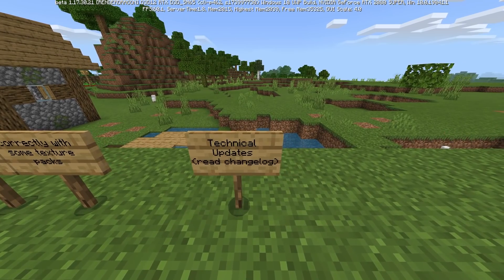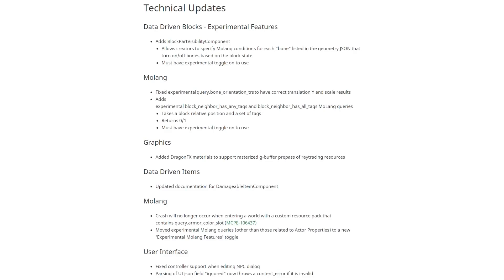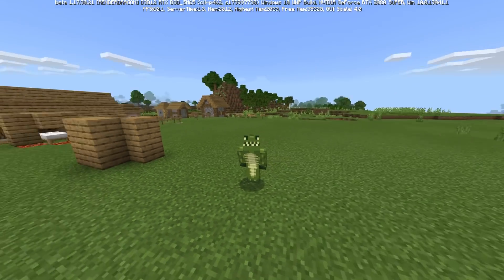For technical updates, if you're interested in the technical side of Minecraft, there are changes to data-driven blocks, Molang, graphics, data-driven items, Molang again, and the user interface. The full changelog is down below. So there we have it — another week, another beta. It's nothing huge, but whether it's a small beta or a big beta, I'll be here to keep you covered.